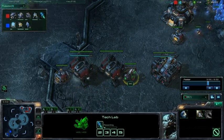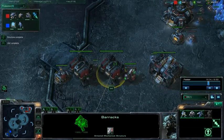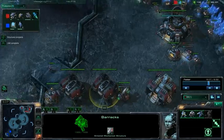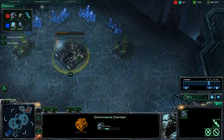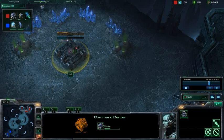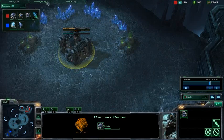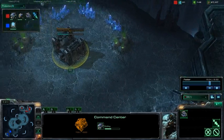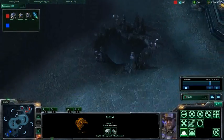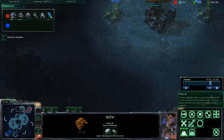Still no tech lab. Stim pack — perfect. But there's no Marauder coming out because you threw down this expansion. Why did you do this, TML? You know he's giving you early aggression — why did you throw down this expansion? On Zelnaga Caverns he has a huge distance to attack you with. This expansion is bad.